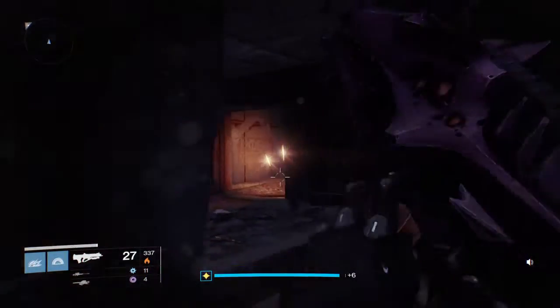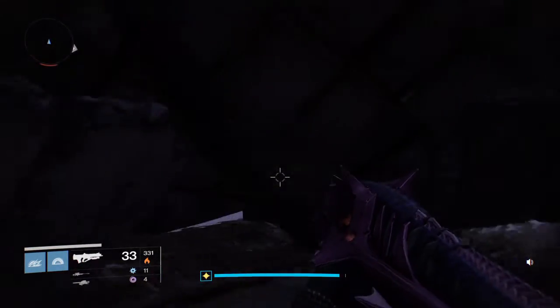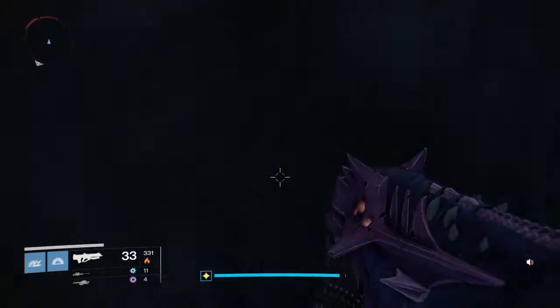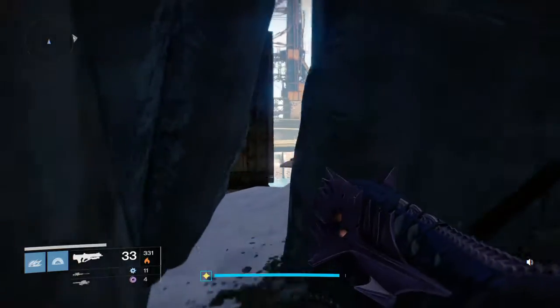I'm going to show you a different way. If you come with your sparrow all the way in here, lean up against this wall I'm against, and jump off, you'll eventually end up in this area. What you do then is go underneath here, pop over here, and just attempt to slide at this door every once in a while.